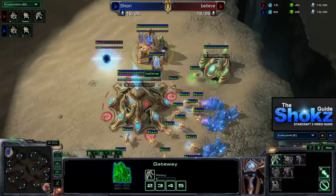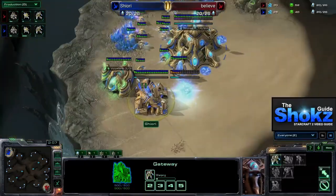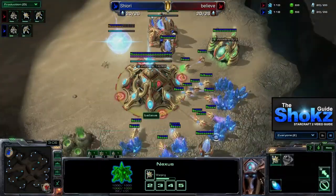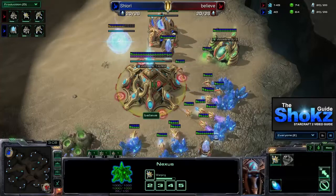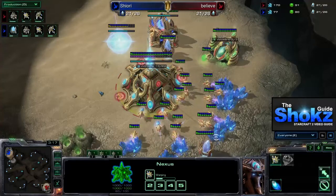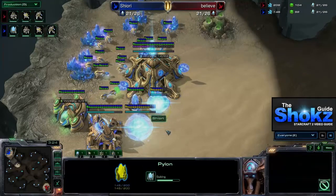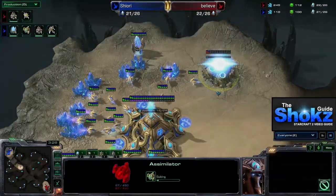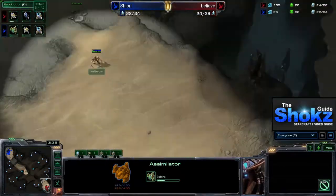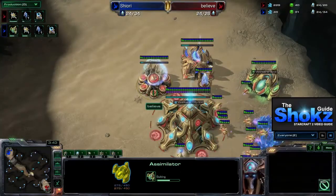Believe is producing a Zealot and has taken his first gas, and Shiori is also producing a Zealot and has taken his first gas. The key difference is that Believe has a bit more Chrono Boost on his Nexus, suggesting he's gearing up for some sort of pressure. Shiori is taking his second gas — this looks like more of a macro, defensive build. Believe isn't scouting because if he's all-inning, there's really nothing to fear except an earlier all-in.